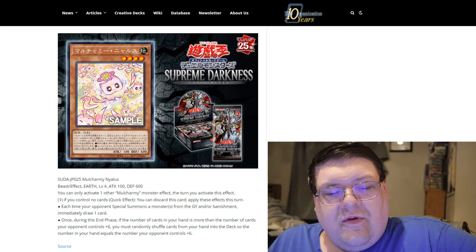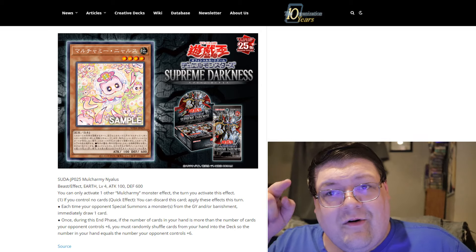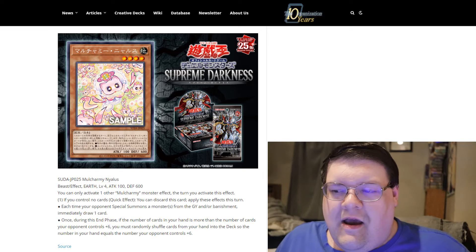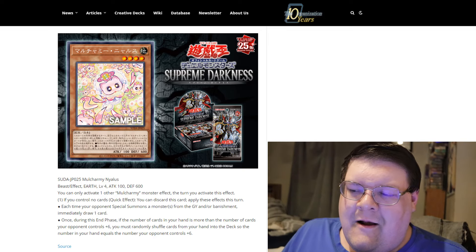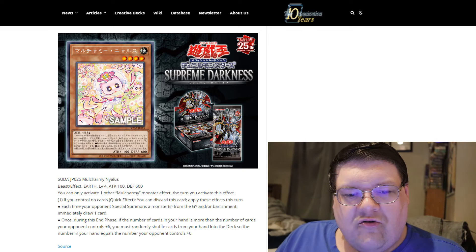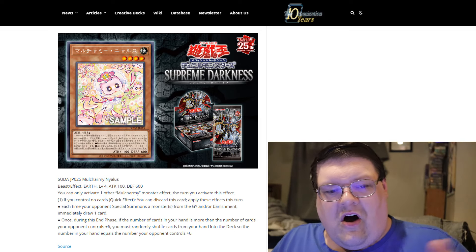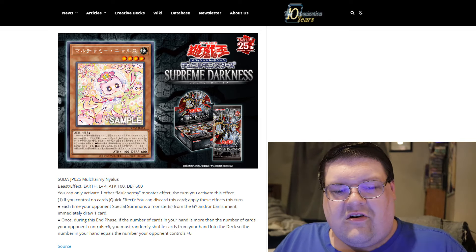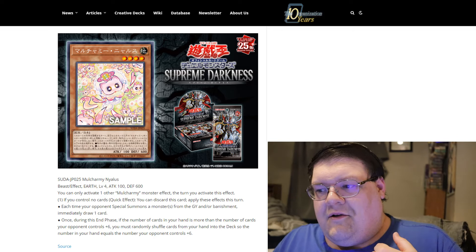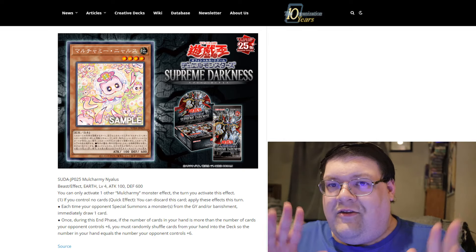The only major thing I get off of this Mulcharmy is — with Malice — we'll be taking control of your banish pile as you're trying to get this huge plus 6. I really want to activate this after my opponent tries to do all their plays during my turn. Imagine they go through their draw phase and try to do all their little extension plays, and you toggle through and at the start of my turn, activate Nihilus here. So now all that advantage you might be trying to do into my turn — no.